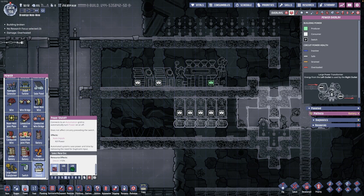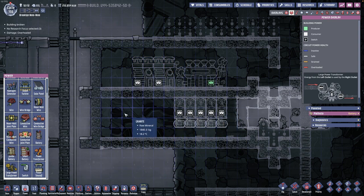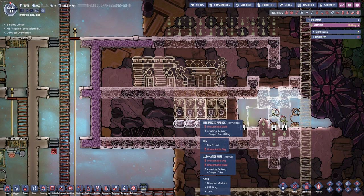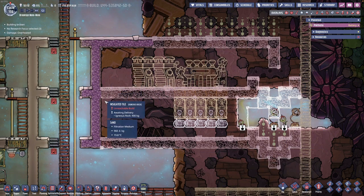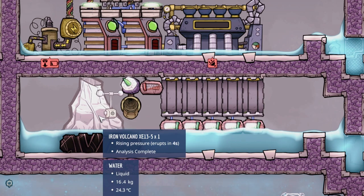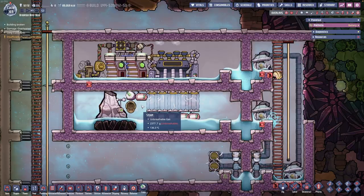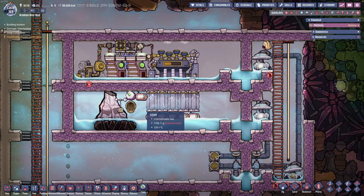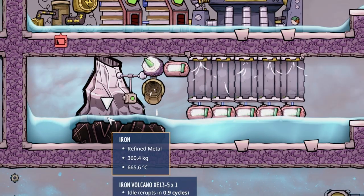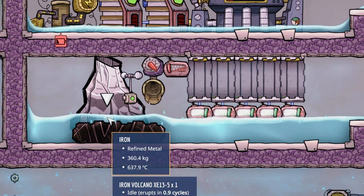A while ago we discovered that this is an iron volcano, and I'm planning to use it to get free iron from this place and also to get some power out of it. This is the design I'm going with. Let's see how it works out. Here it goes! We have quite a bit of steam and they're hot enough — we're generating power. And there's hot iron that's being cooled down drastically.